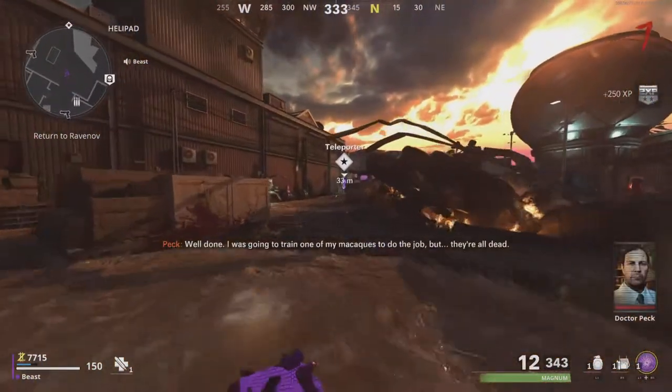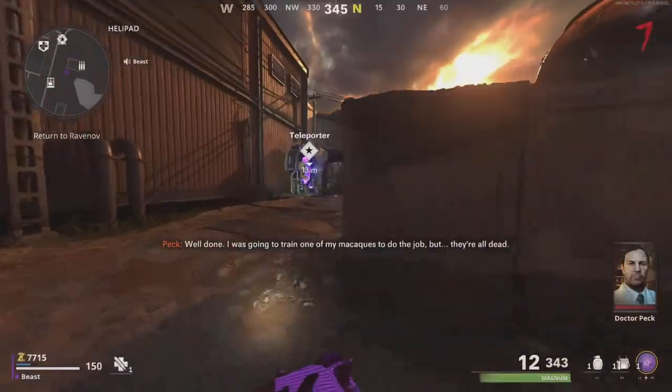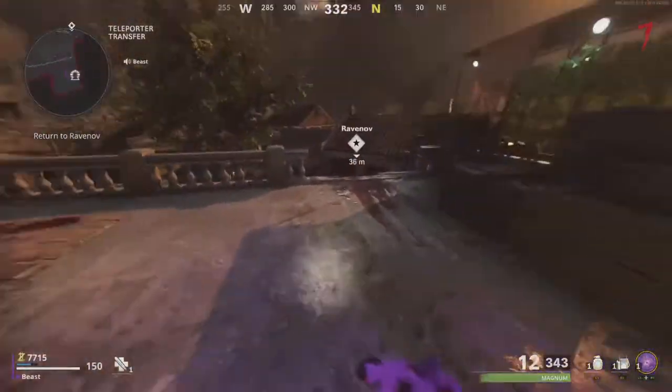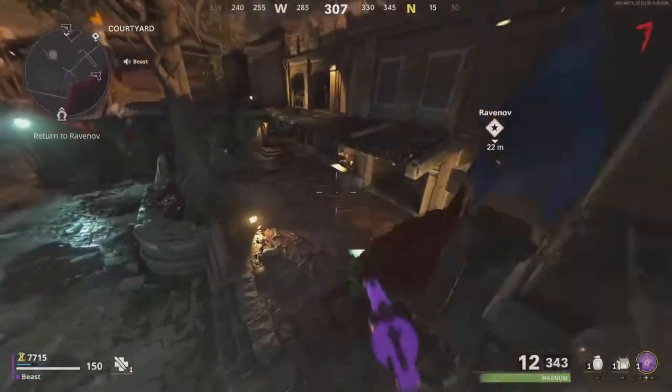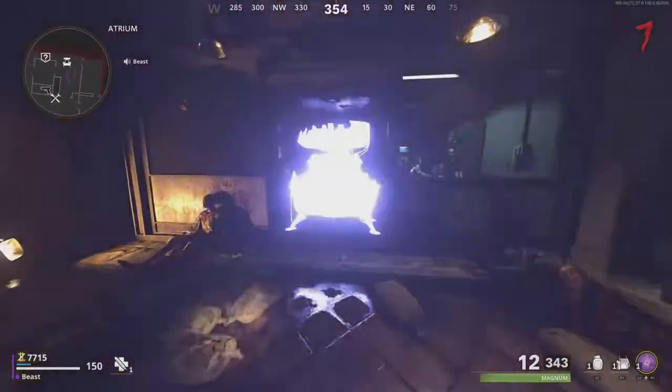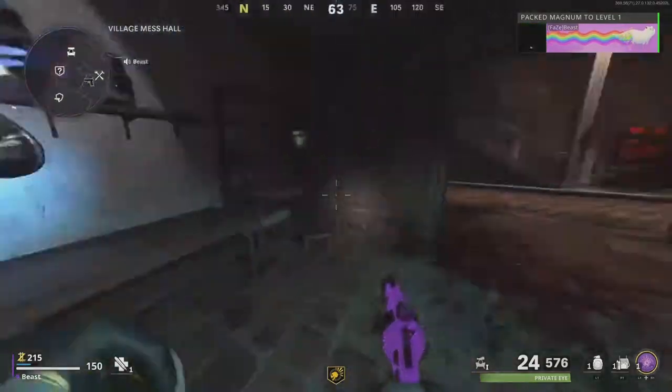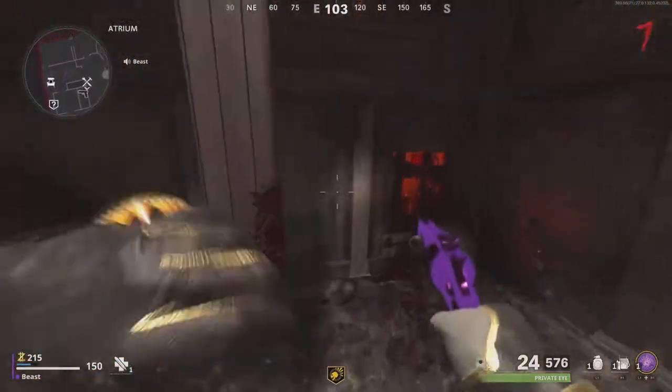At round seven, if you have enough points, go Pack-a-Punch and get your perks. If you have 7500 points you can buy Dead Shot and Pack-a-Punch. Dead Shot is the first one you want to get.